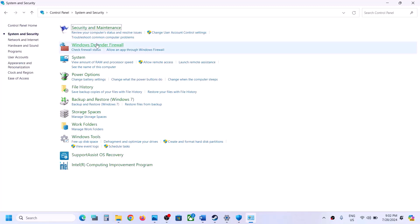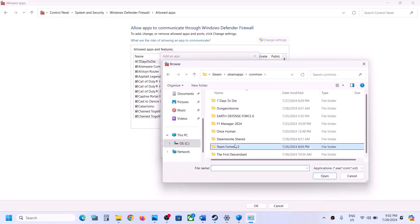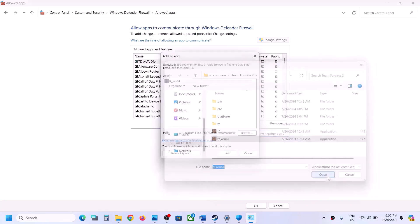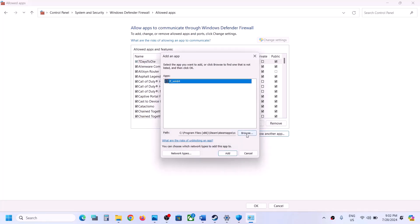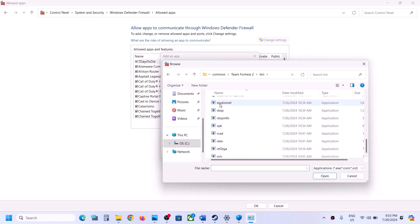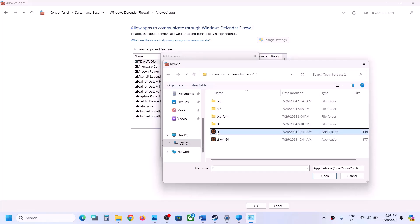Once the game is added, type 'Control Panel' in the Windows search box and click on Control Panel. Go to System and Security, then Windows Defender Firewall. Click on 'Allow an app or feature through Windows Defender Firewall', click on Change Settings, then click on 'Allow another app', click Browse, and go to the game installation folder. Select the game .exe file, click Open, and click Add. Do the same for the second .exe file and any other .exe files for the game. Add all game .exe files, then launch the game and check.